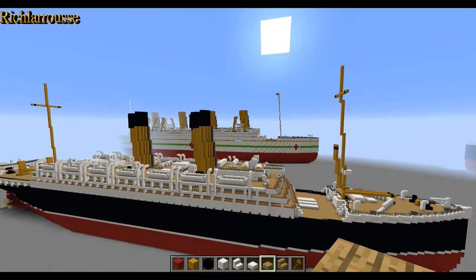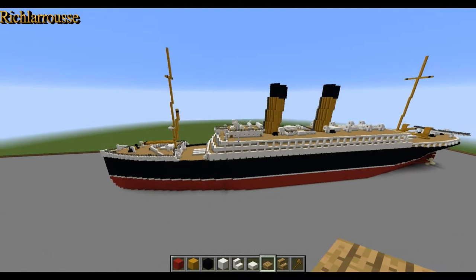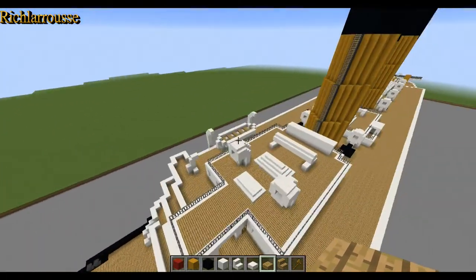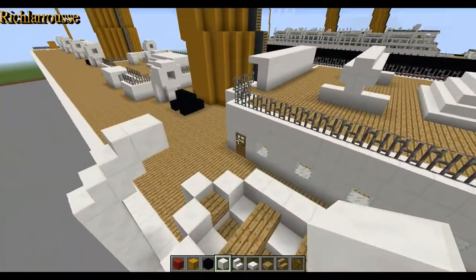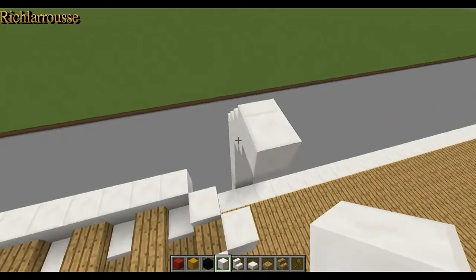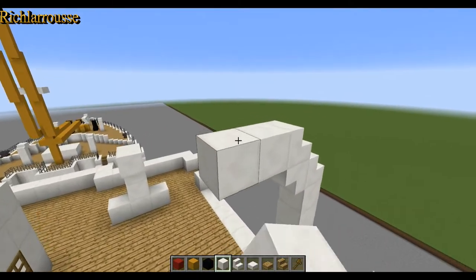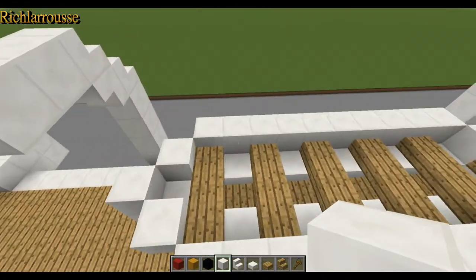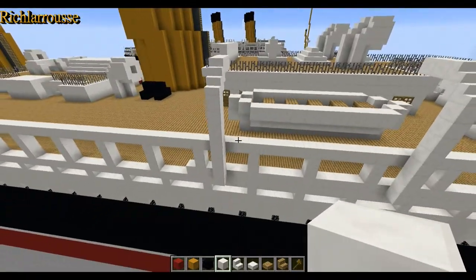I think with the Britannic I did canvas them over, but I can't remember. Anyway, that is the first lifeboat done. If you want to adjust the davits — because I think they're a bit out of reach — extend the davits by one block so they can actually reach the centre of the boat where the cables would attach. That's the lifeboat and the first two davits done.